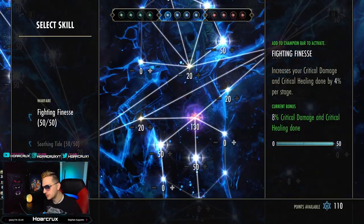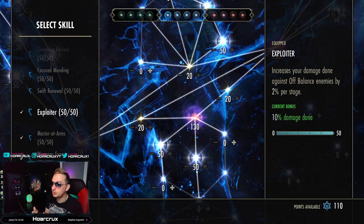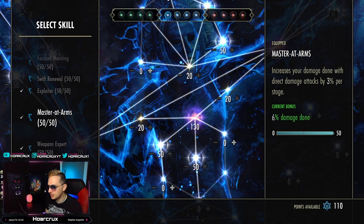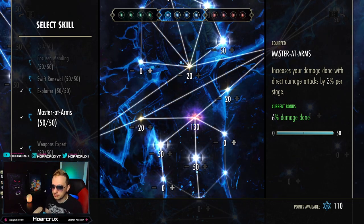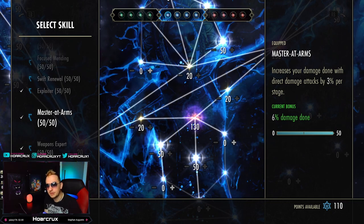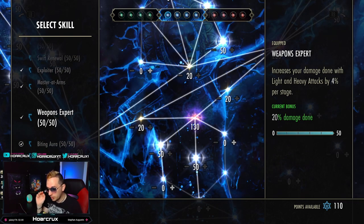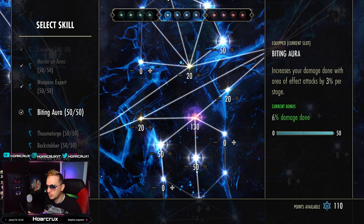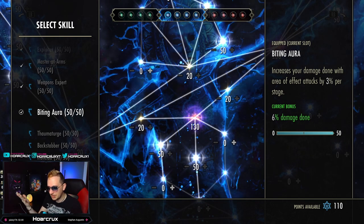Hopping over into the Champion Points — at the time of making this video I'm using Exploiter, because you'll be targeting your orb and it's always going to be Off-Balance during the combo. For Mastered Arms — I would actually replace it if you want to truly bomb people. You'll replace it with Cold Overload, which is going to do irresistible Daedric damage to anyone, assuming you kill them. But for now I'm going with Mastered Arms. You 100% have to have Weapons Expert and Biting Aura.